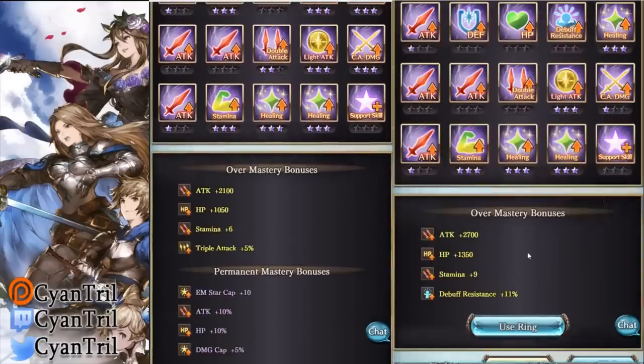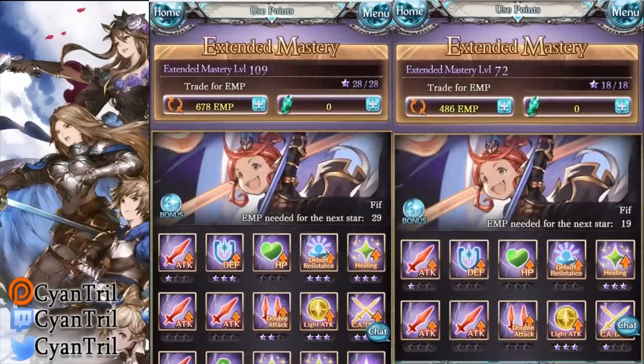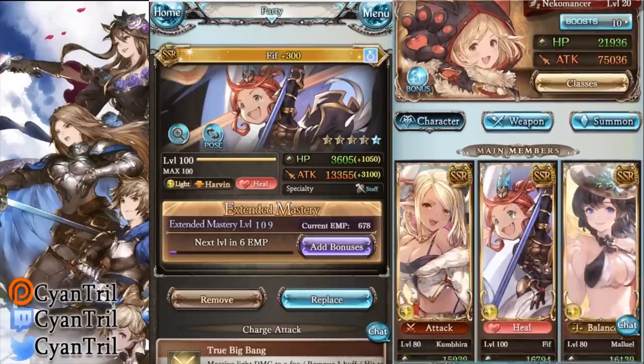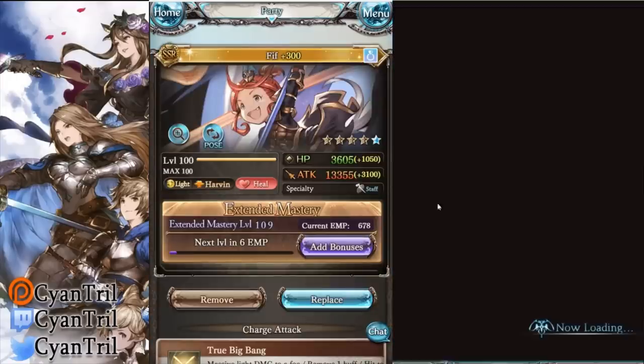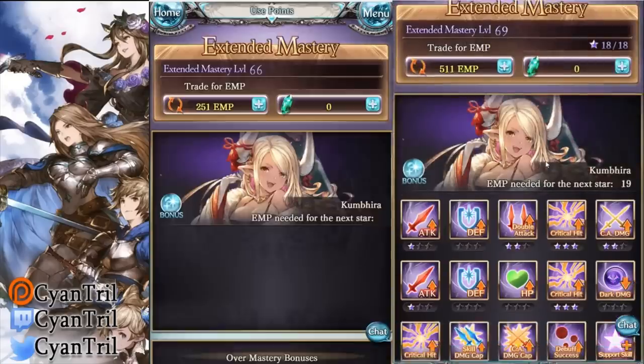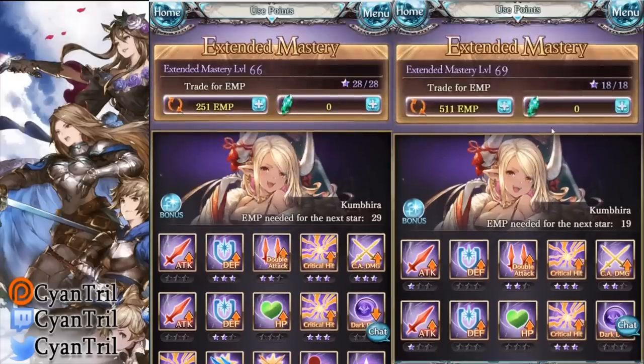The ranks are kind of similar, which is good. The one on the right has the better rank. I can't make everything a perfect copy — that's the best I can do. Next up: Kumbhira. The one on the right has an attack EMP, the one on the left does not. That account has about 511 EMPs.